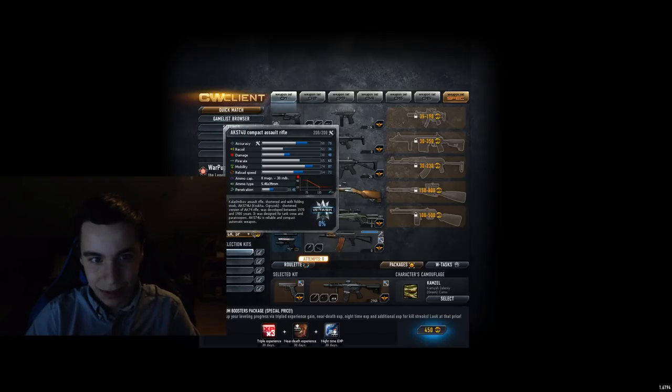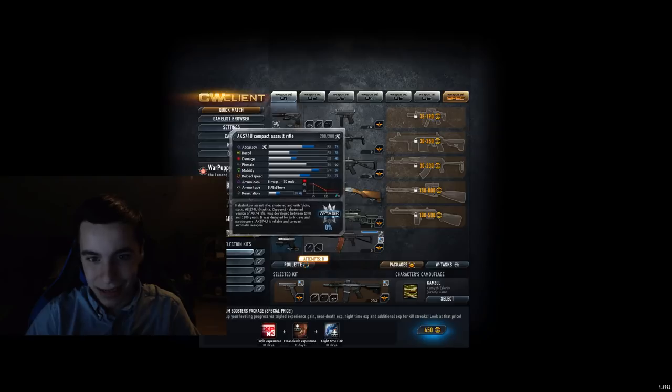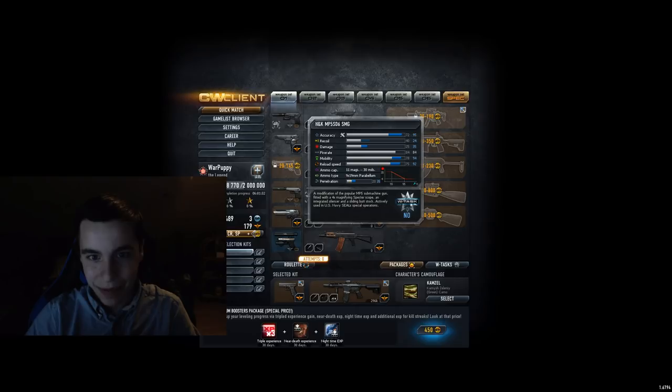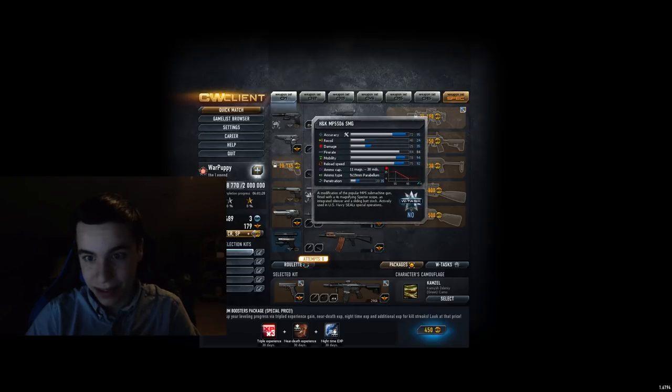AKS-74U — I never really liked it, so I'm just gonna put it in D tier because of that. MP5 SD6 SMG — I think it's too weak, so I'm gonna put it in D tier.